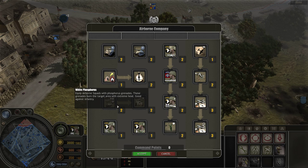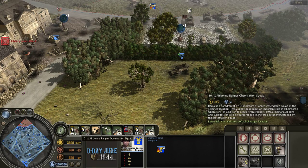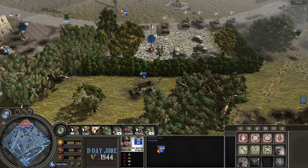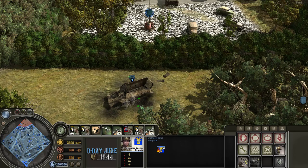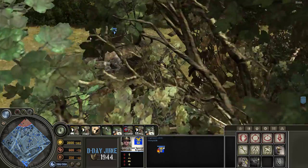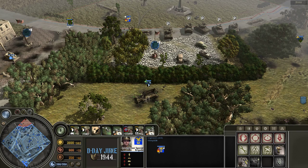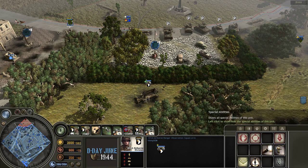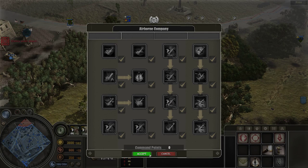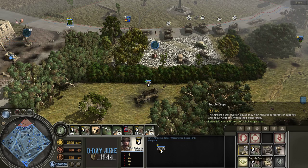I've unlocked everything here, and these six abilities are mainly for the 101st airborne ranger observation squad. I've dropped one here — you can see the little emblem, there are two of them. They do cloak when they're in cover. Another thing about Blitzkrieg is the camouflage ability for many units. These guys are in cover so they are camouflaged and you can see they're kind of see-through. Because we've unlocked all those abilities, you can click on these guys and see they have the sprint and the 60mm mortar barrage. They also have a special abilities panel where you can find the supply drop.